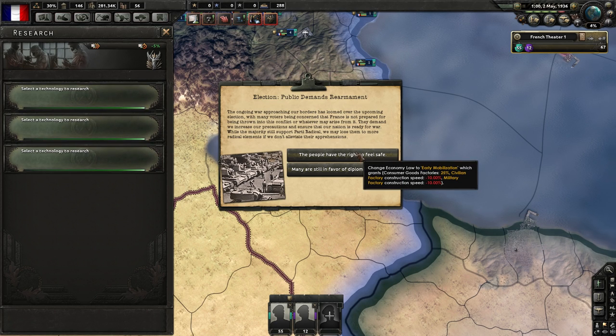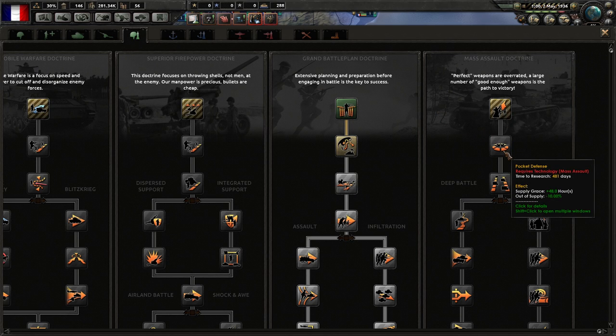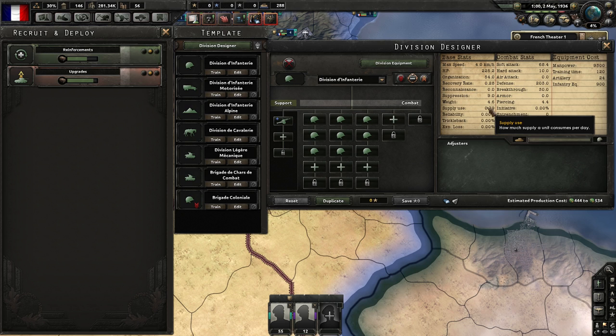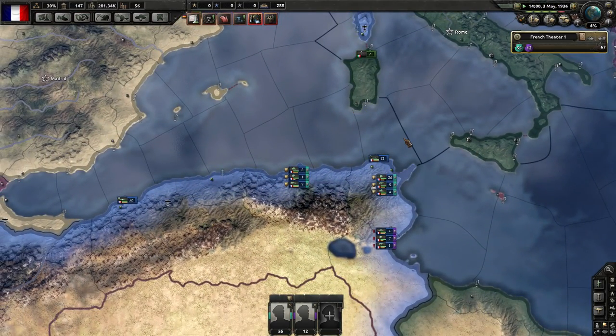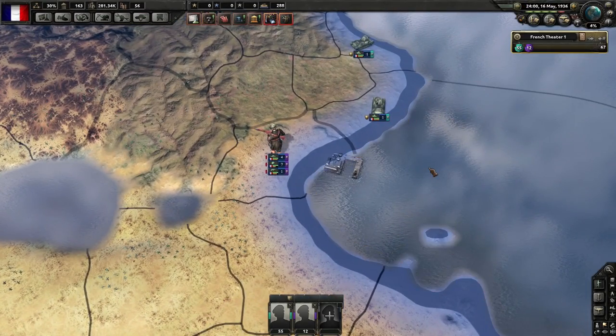One other thing: the 'out of supply minus 10%' doctrine does not decrease the supply being used by your division. The only thing that actually reduces supply consumption is a logistics company, which takes about 10% away from whatever your division is using. So if I missed anything regarding supply, it would mean a lot if you guys go in the comment section below and tell me what I missed, so we can help people understand how to do this correctly in the future.